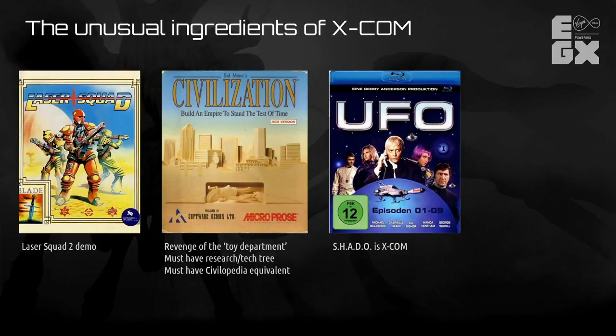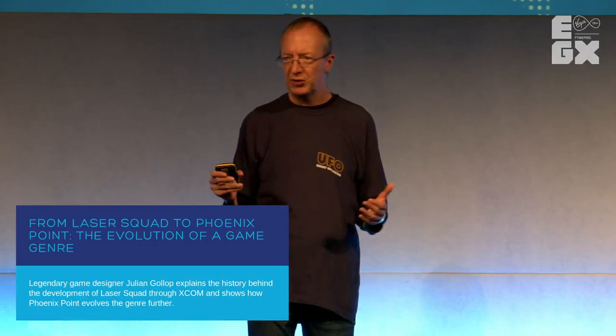Another ingredient added by Microprose UK was the theme of UFOs. Steve Hand, Pete Moore, and others were big fans of Gerry Anderson's TV series UFO. From that series, the basic idea of XCOM as an organization was developed. In UFO, the organisation SHADO intercepted UFOs — first with moon-based interceptors, then aircraft in the atmosphere, and ground forces when UFOs landed. This made it into XCOM: we had air-based and ground-based interceptions, and the idea of XCOM as a worldwide organization preventing alien infiltration of Earth.